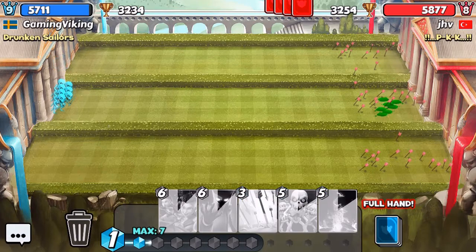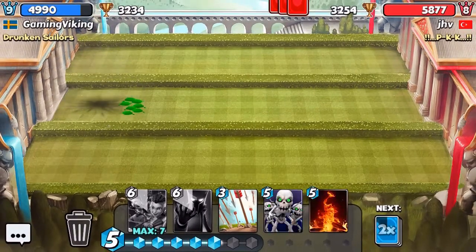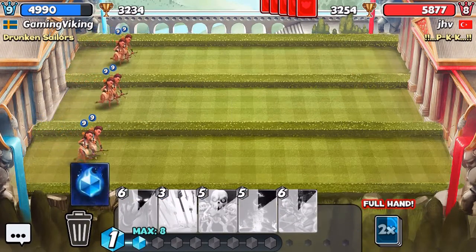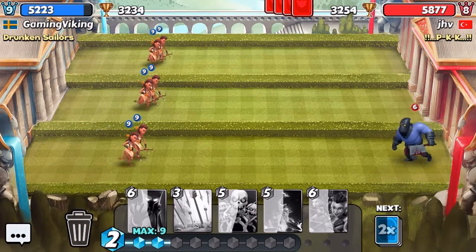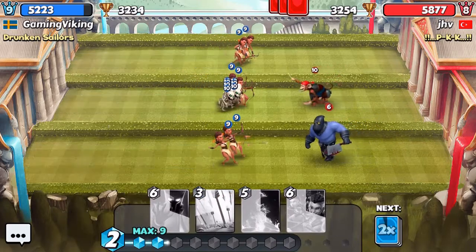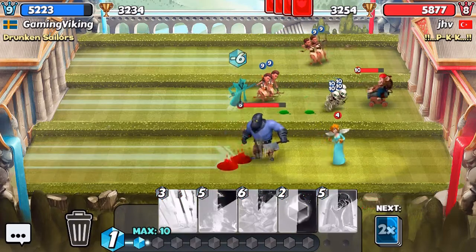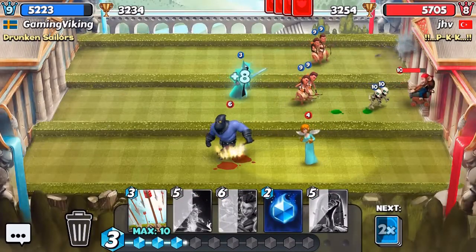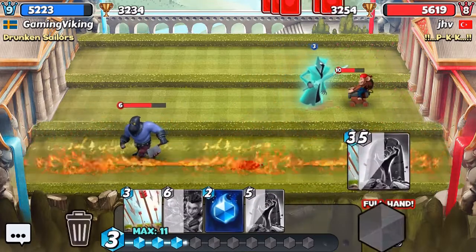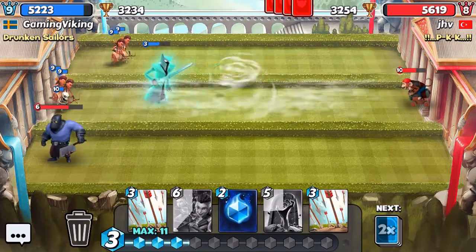He uses Arrows and now we're going to use Resurrection — even more skeletons. He's going to use a Meteor on that, maybe not the best, but it did hit our castle as well. We're going to go Skull King, then use the Spectre — maybe not the best Spectre placement on my side. Let's use Inferno. Can I get that Resurrection? Maybe not the best, but decent.